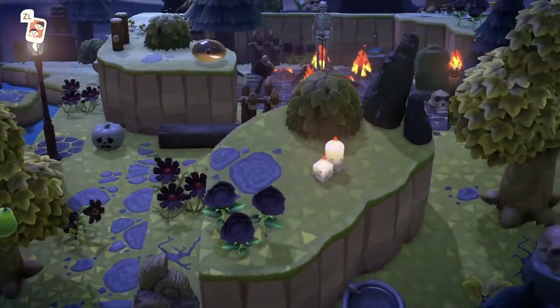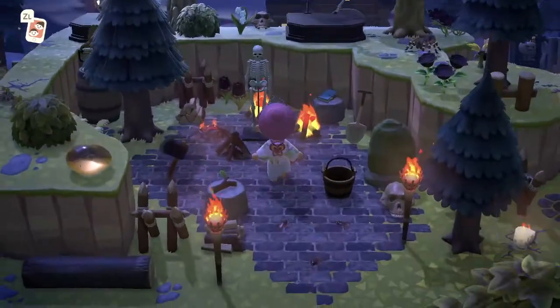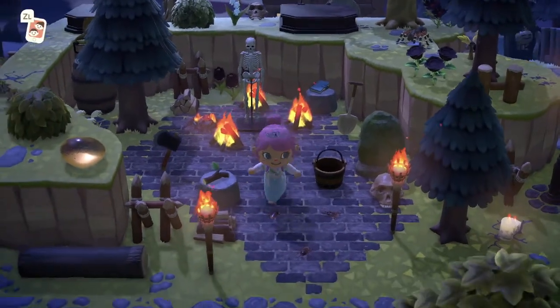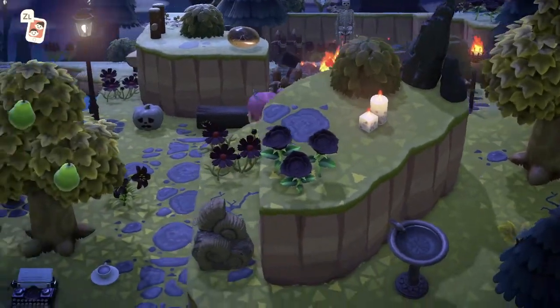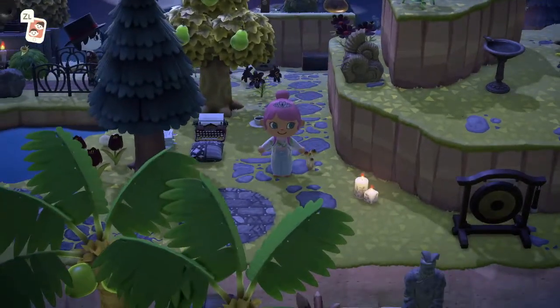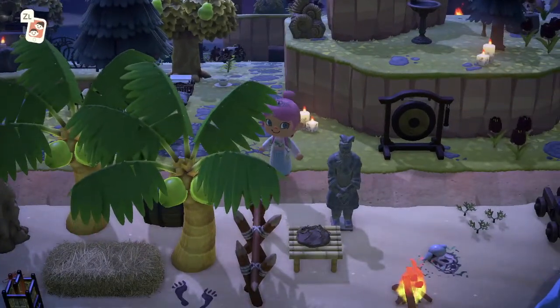Yeah, this is pretty awesome. There's a lot of detail going on here. I really do feel like this whole area is actually caught fire. Should we turn that fire on too, just to add to the effect? So the kind of backstory is that a demon lives on the island and he needs people to feed him - so people need to die on the island for him to survive. That explains the loss of people there.